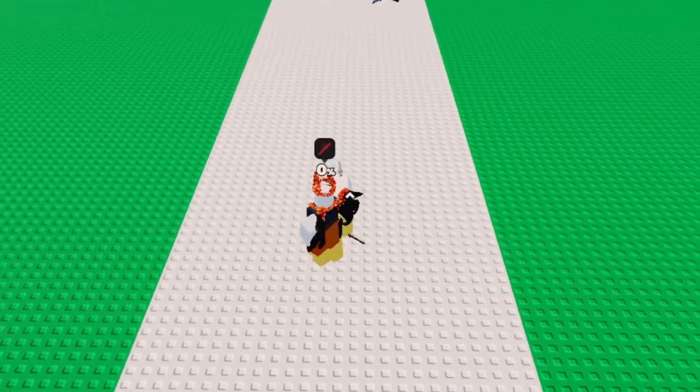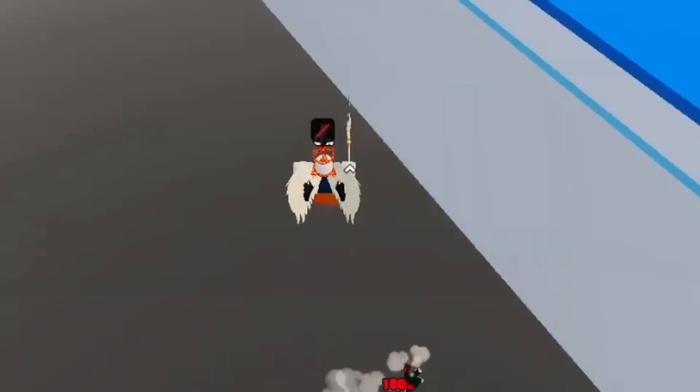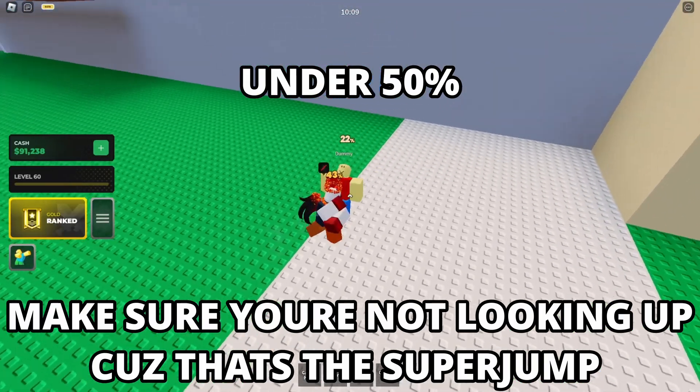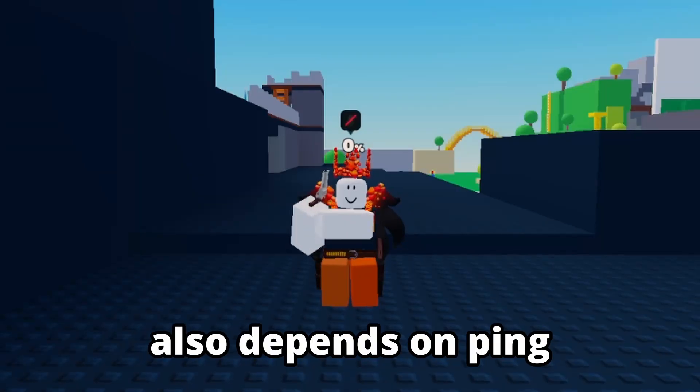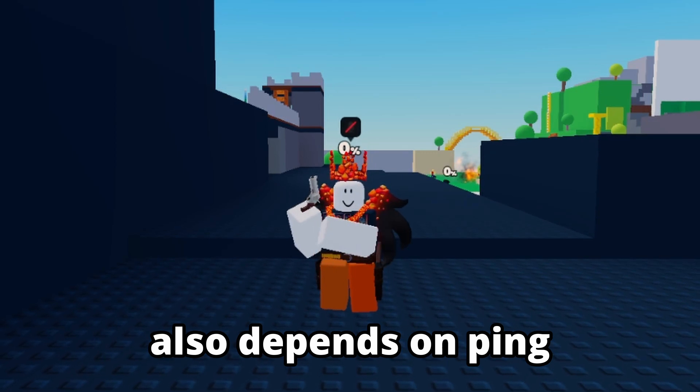This mechanic is very helpful for extending combos or preventing people from recovering. The way to extend combos is: land three M1s, double jump, press M1 immediately, dash, and land M1 again. This works unless the opponent dashes back or counters you, so you need to be precise.